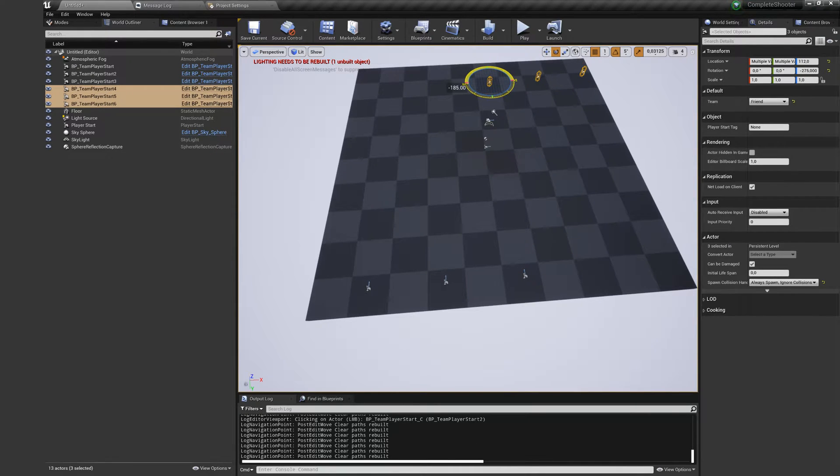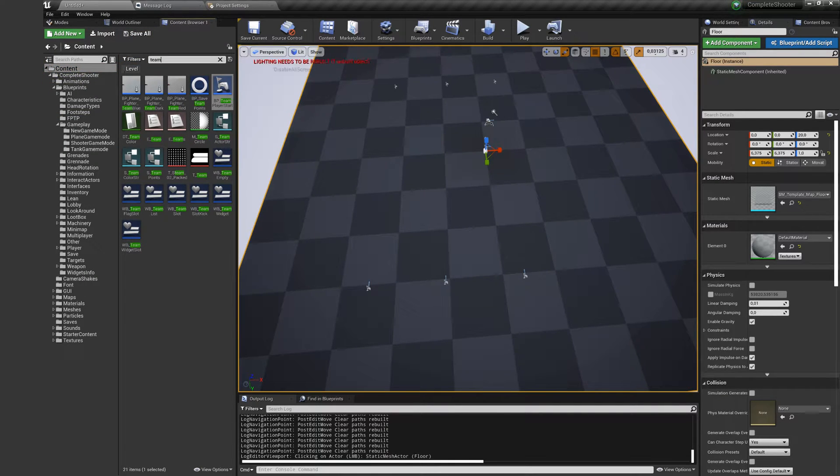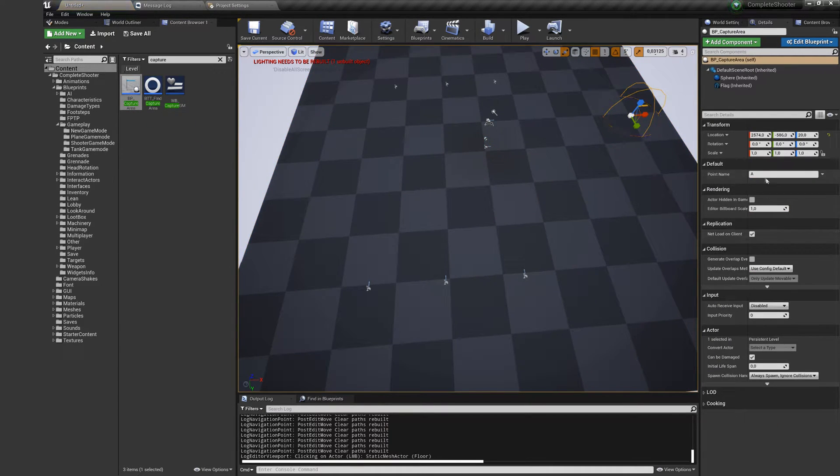Here, we will make a capture flag mode, but you can make any mode you want. In the game mode, you have the add team points function, so you can add points to any team at any time. In this mode, we will get points while we stand in the capture dome. AI will automatically run to the not-captured point. You can change the name of the point as you want.